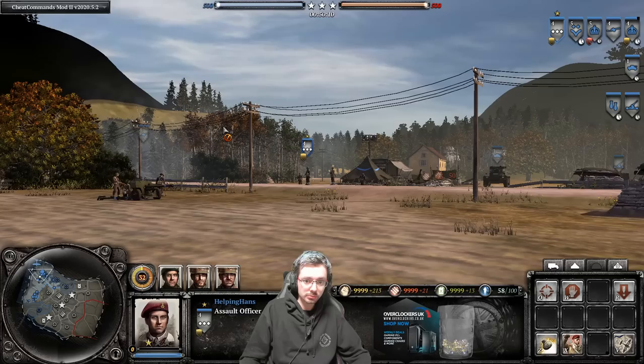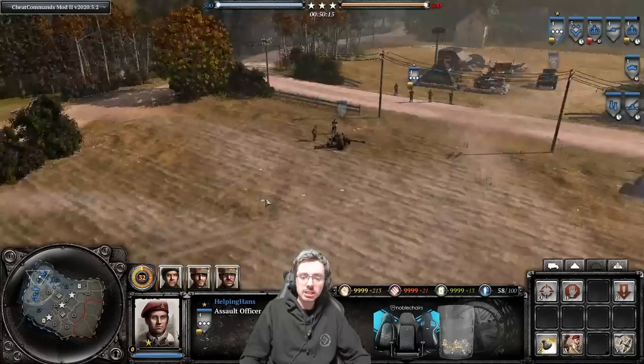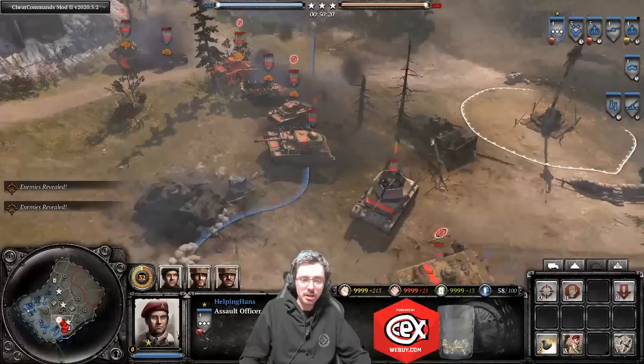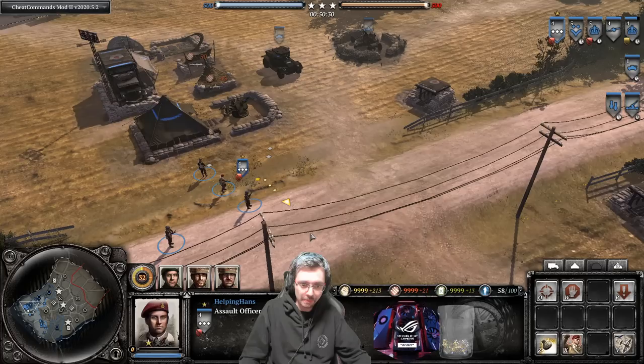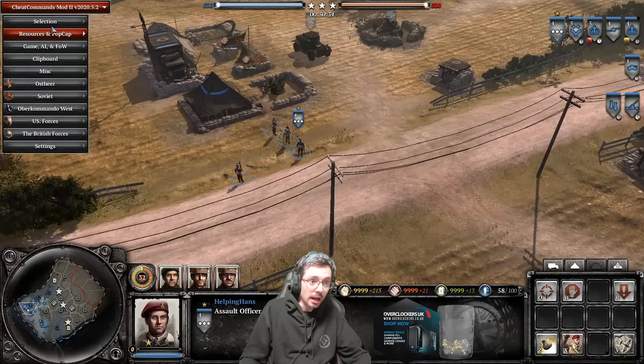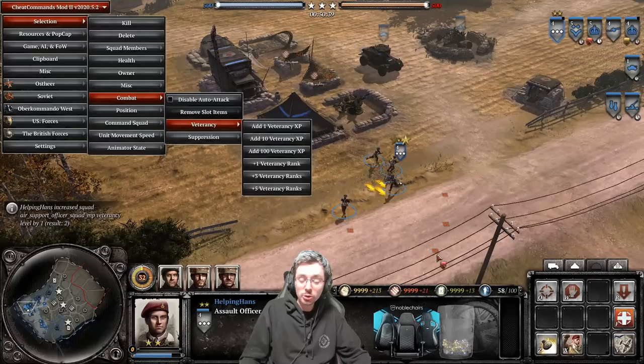The recon plane cannot be shot down, as you can see on the mini-map — it's giving us vision of the map. This is great non-doctrinal recon you can use in team games to give your allies vision of the enemy so they can drop artillery off it. That ability costs 50 munitions. At veterancy 2 they gain an increase in squad size — you can reinforce them with a fifth man.